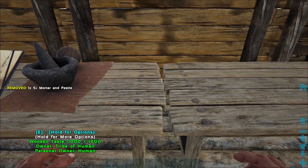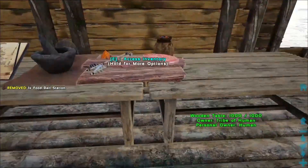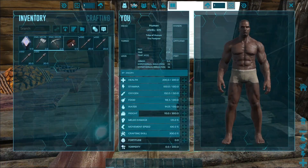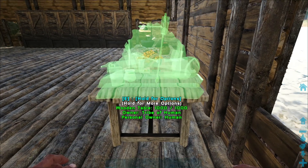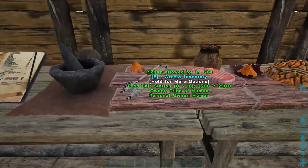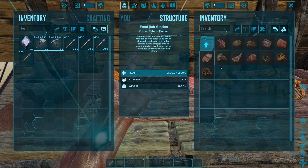Next — this is new for those who are new to the mod — first you need to make a food bait station and place it on the table. You can also place it on the ground if you want. There are other bait stations: the kibble station and the trophy station. This is the trophy bait station, this is the kibble bait station, and this is the food bait station.